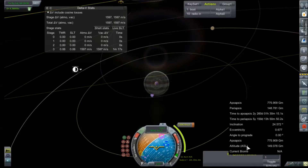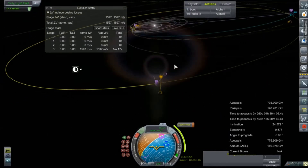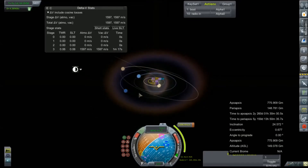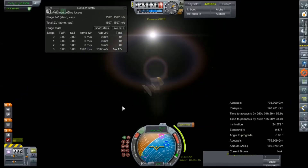Hey everybody, and welcome back to Kerbal Space Program. We are about to perform the correction burn for the Deep Space Orbital Probe. This is hopefully going to be its new trajectory, which will result in this awesome arc straight out of the solar system. I am super excited about this, and at a cost of only 1,600 meters per second, which is actually kind of within our budget because we still have some fuel here on the probe that we will have not yet spent.